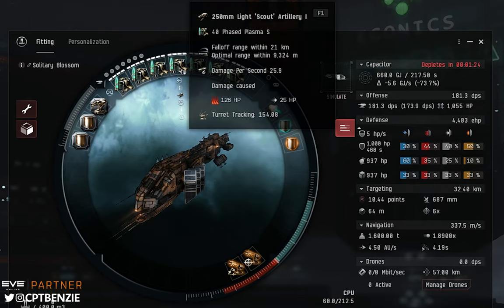For the high slots I've gone for 250 millimeter light scout artillery — nice and cheap, easy to get hold of. Seven of these in the high slots gives a good whack of damage, a lot of damage per shot with a fairly long reload timer. You get a really good range — 21 kilometers of fall off, optimal range out to just over nine kilometers. You can reliably hit targets at 20 to 30 kilometers away. The lock range is 32 kilometers, so you just lock at maximum targeting range, shoot, and keep drifting away while everything comes towards you and you blap it on the way in.